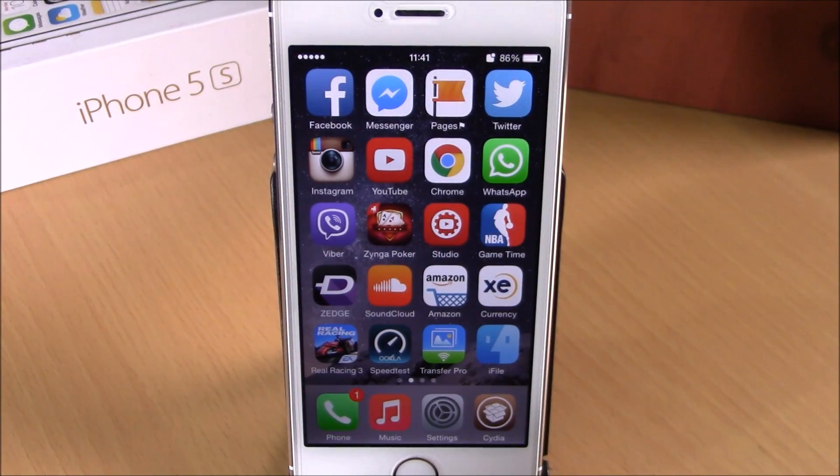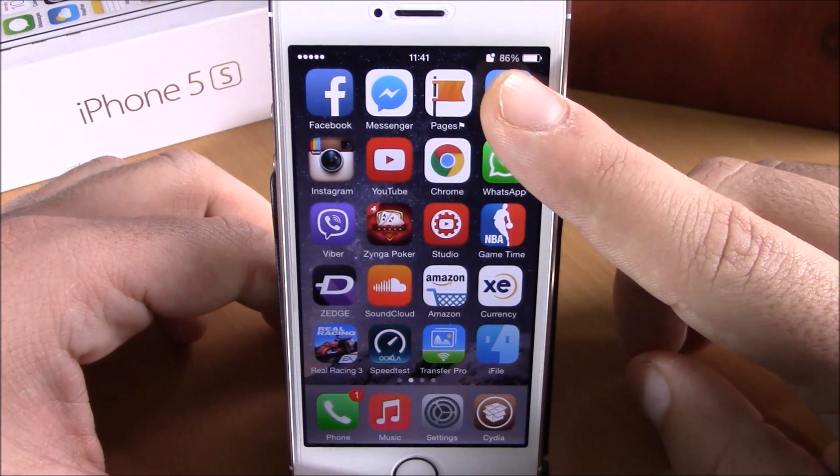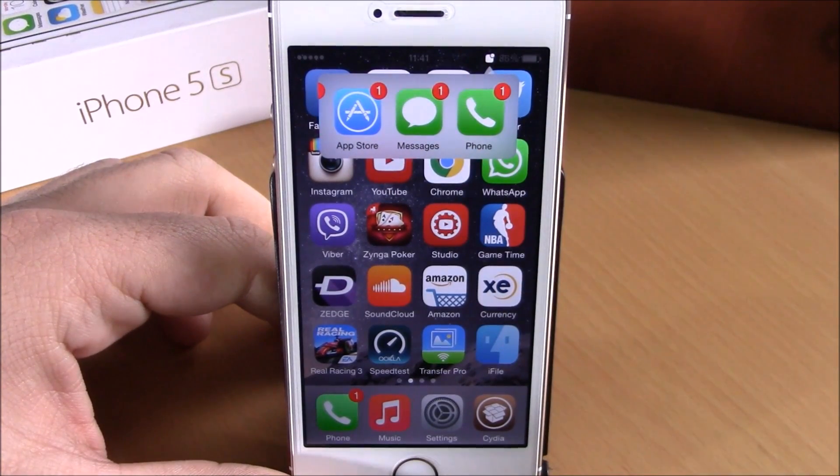What is up guys, this is iReviews. In this video we're going to show you a Cydia tweak called Confero. This tweak will organize all your app badges into one place. You can see this icon right here on the status bar, and if I tap on it, it will show me Confero.